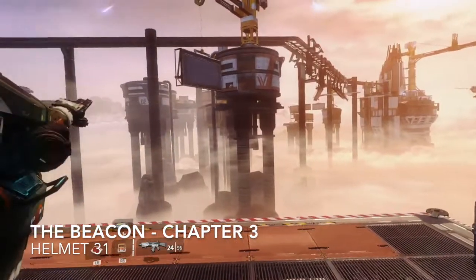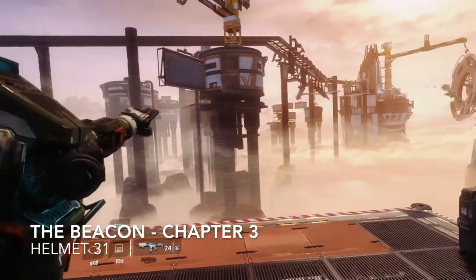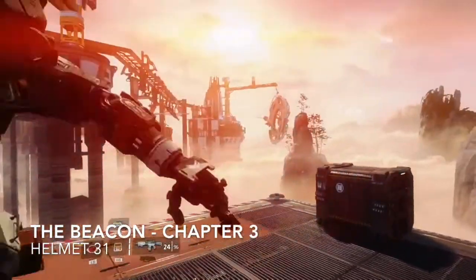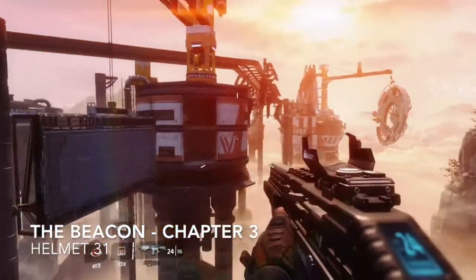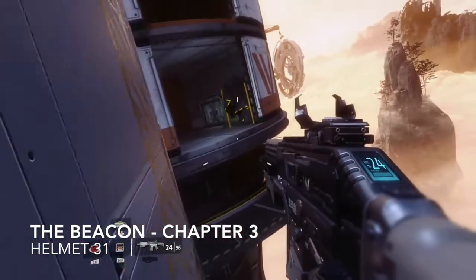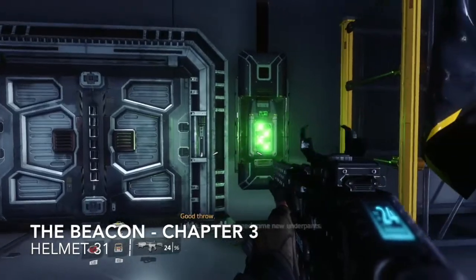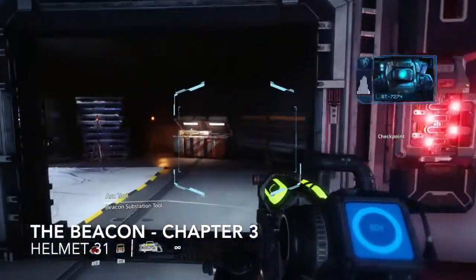The Titan is going to throw us across the gap. You're going to wall run across the wall once you hit it, into the room here, and then open this door. Good throw — and we'll get the next helmet, number thirty-one.